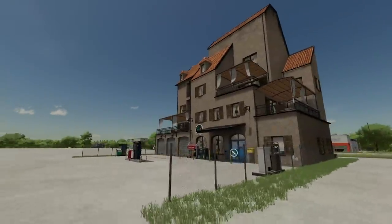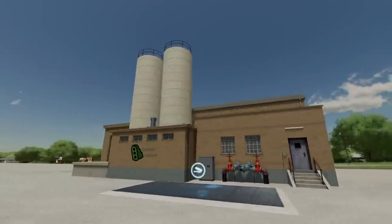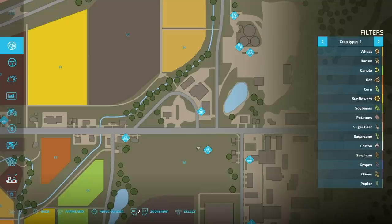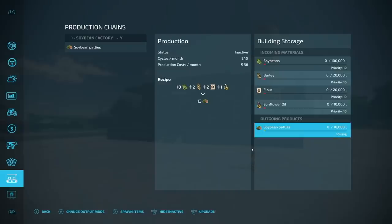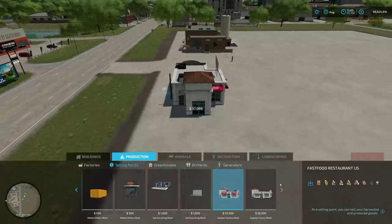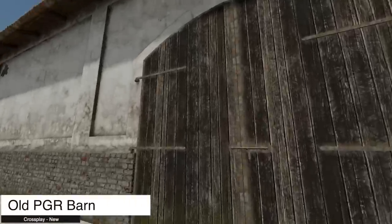Next is the Soybean Factory. You can produce soybean patties and sell them to restaurants. Inputs are soybeans, barley, flour, and sunflower oil. It produces 13 liters every cycle at 240 cycles per month. It might be better described as a soybean patty factory. Two proprietary selling points are added with this pack.